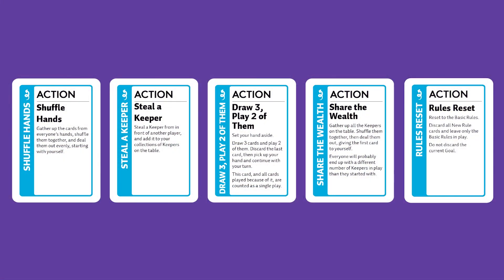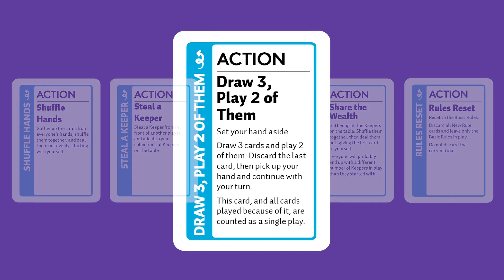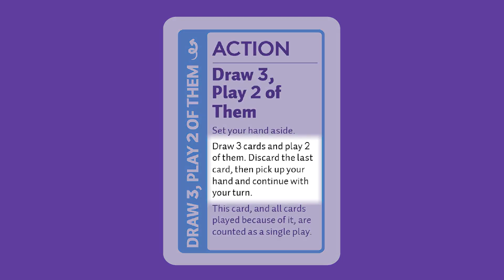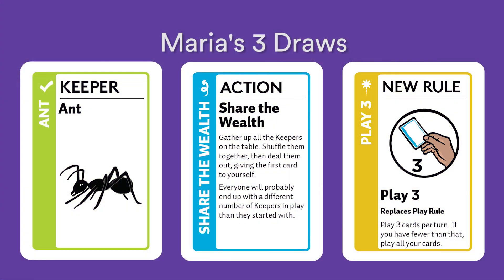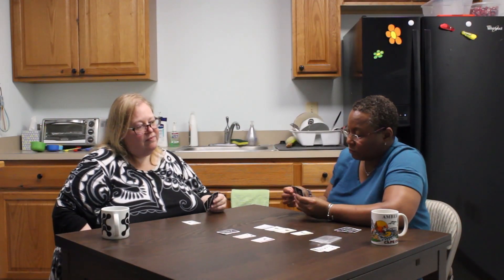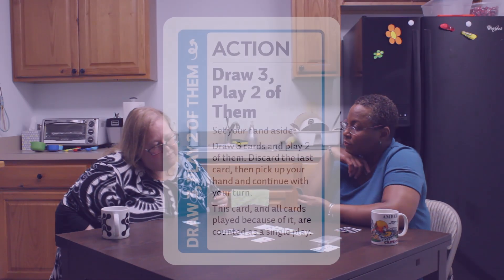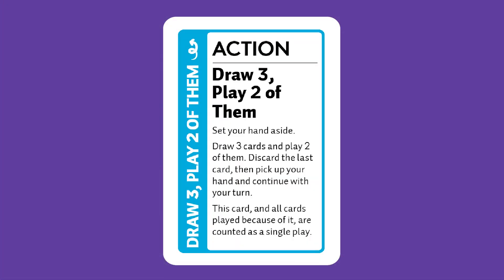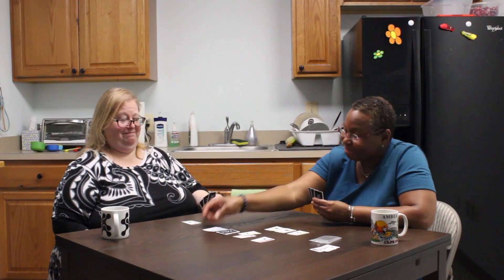Maria has played an action. To use these cards, do exactly what they say, then discard them face up next to the draw pile. Let's see what Maria's action says: Draw three, play two of them. Set your hand aside, draw three cards and play two of them. Discard the last card, then pick up your hand and continue with your turn. Maria chooses to play the Ant Keeper and the new rule Play Three, which gets played on top of the play one portion of the basic rules since this new rule changes the number of plays. The instructions on the action say to discard the last card, so Maria discards the Share the Wealth action and picks her hand up again. Now that she's finished following the instructions on Draw Three, play two of them, she discards that card as well.